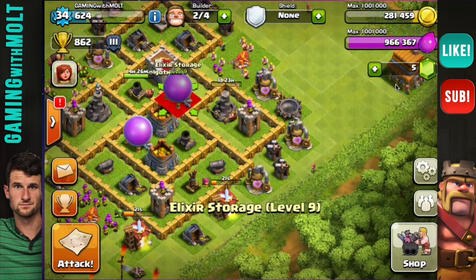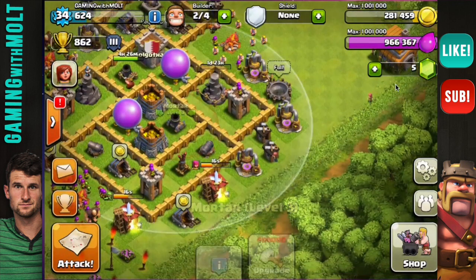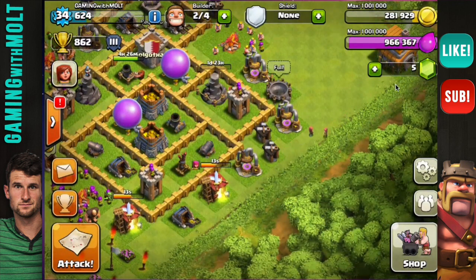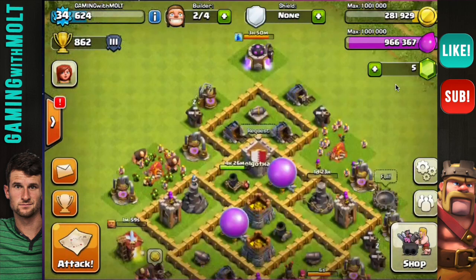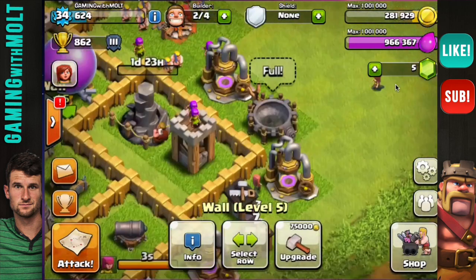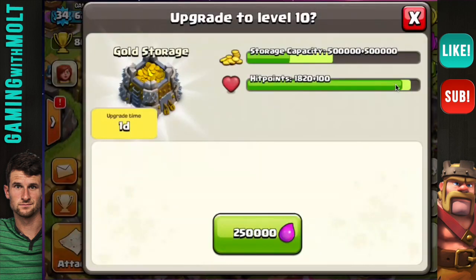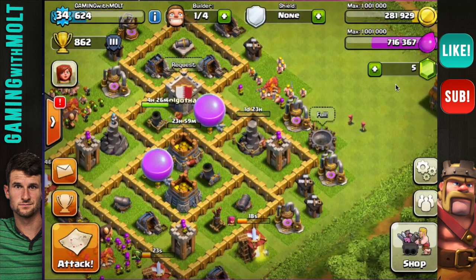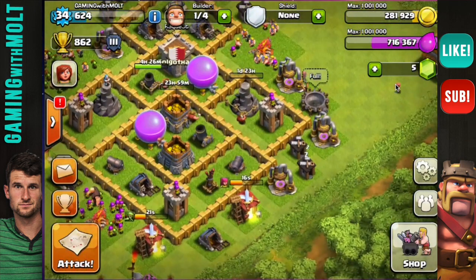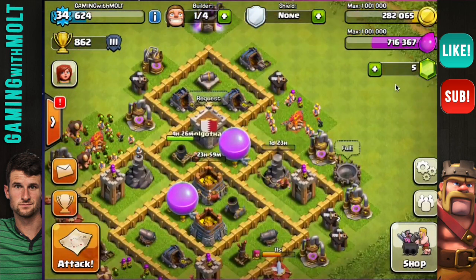I'm going to take this elixir and put this mortar right back here — I know that looks really weird but I want to spread the mortars out a little bit more. I'm honestly not too worried about getting attacked by somebody who's super strong because at Town Hall 6 I don't have that much gold and elixir. One thing I'm also going to do is upgrade this gold storage, because I have to be able to store more gold — I missed out on a whole lot of gold on that last raid.